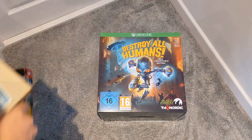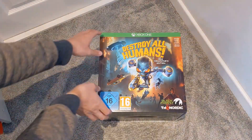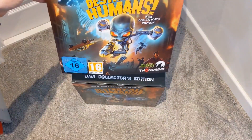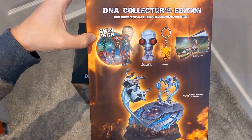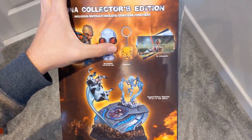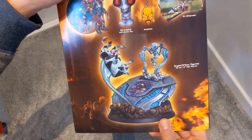But we want to have a look at this DNA Collector's Edition. Like I say, it's 140 quid — it's an Xbox branded one, kind of a dust sleeve type thing. So we've got a skin pack, an anti-stress toy, a keychain, some lithographs, and the big figurine.